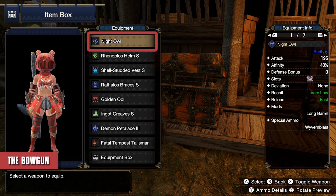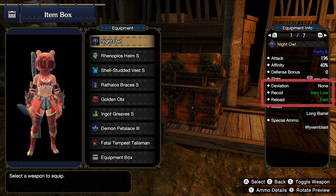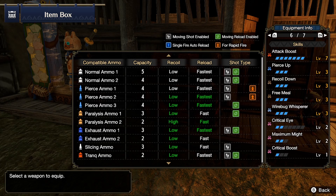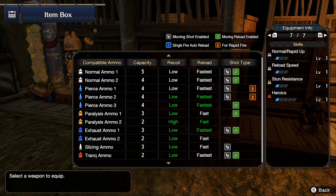Without a doubt, the best rapid fire pierce light bowgun is the Night Owls. It comes with a base affinity of 40%, meaning a 40% crit chance, and has no deviation. You can reach very low recoil and reload time with just a few decorations. When using this gun, I almost never use any ammo other than Pierce 2, though you're still open to using others like slicing ammo, which has very low recoil and very fast reload.